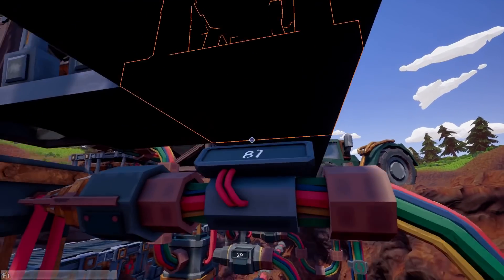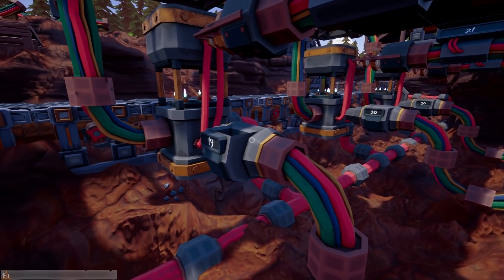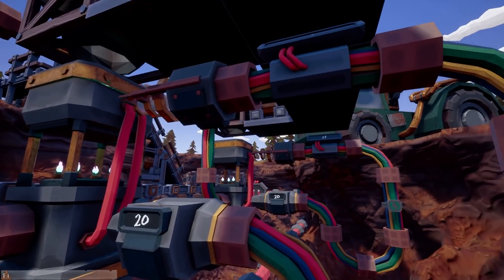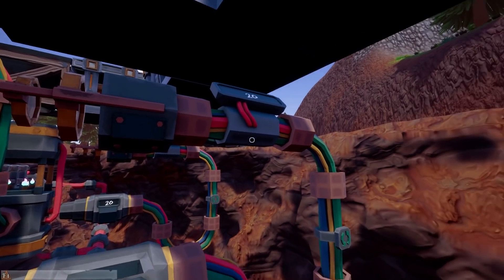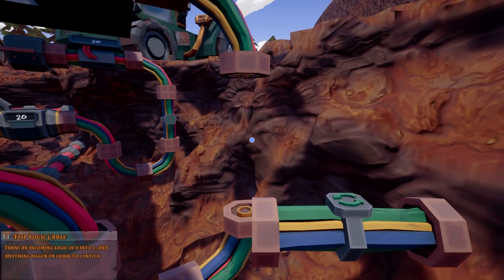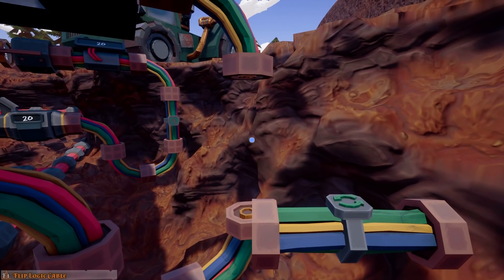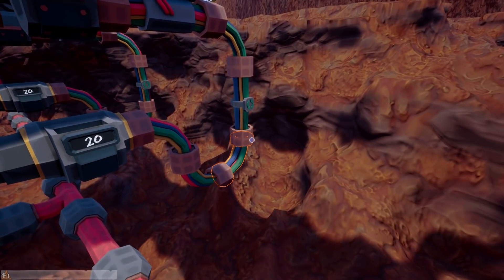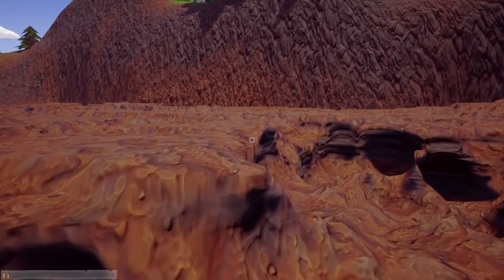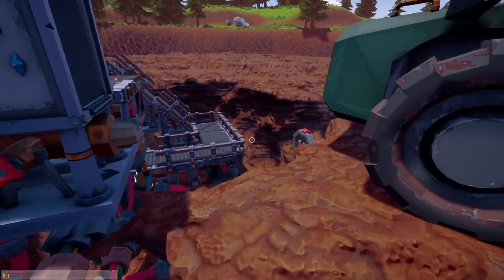So once this goes to zero — full 100 to zero — it triggers this and sends a direct signal in, and boom, ready to lock and load. Right now we got 21 durability on this. Once this hits zero, the signal hits this — the flip logic cable turns an incoming logic of zero into one, and anything bigger or equal to one into zero. That's math! Once I hit zero it's gonna turn it to one, hit that, and repair it. You do have to fill those up with spanners — wrenches, if you will.